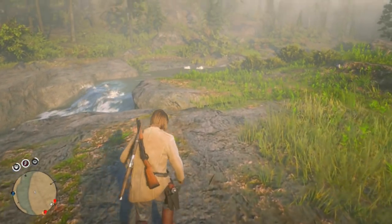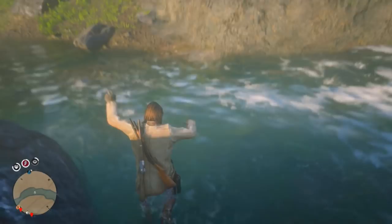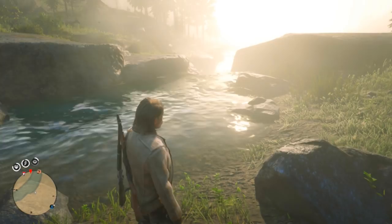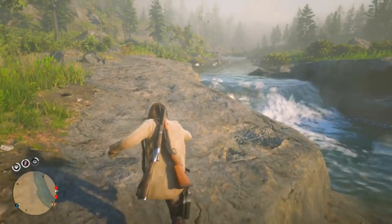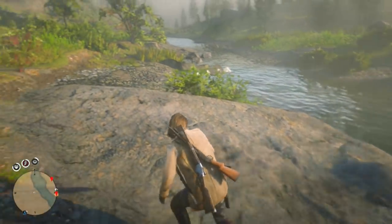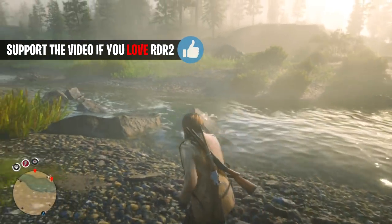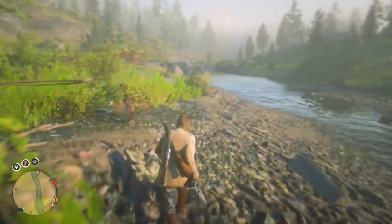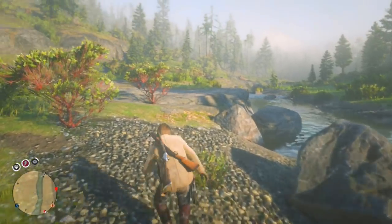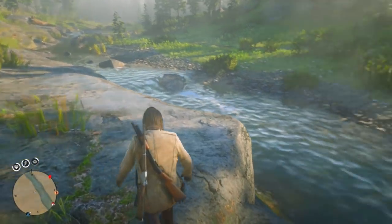Right where this river goes into the lake is where you want to fish, because there are actually two types of fishing you can do here — lake lure and river lure. This is the river portion so I'm going to use the river lure, but you can catch fish with the lake lure too. The river lure seems to work a little bit better here. You can fish any of these little pockets — they're all the same to me. If it feels slow, move to the pocket up north and work your way down.